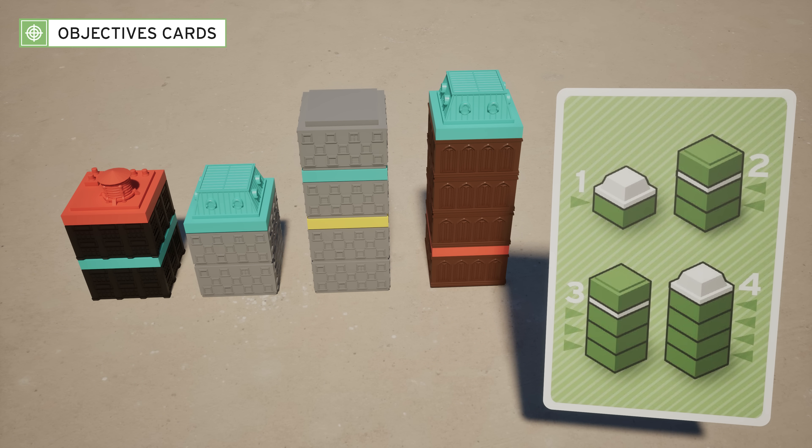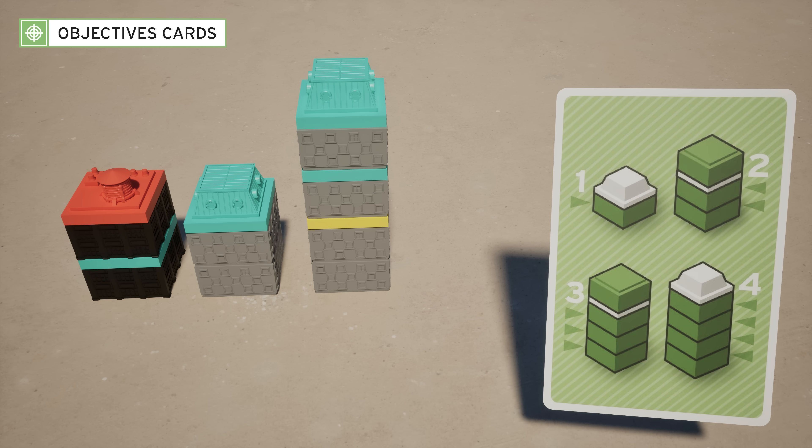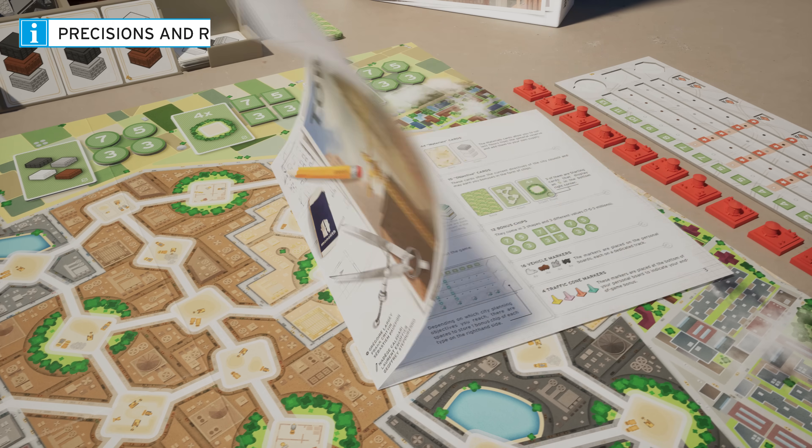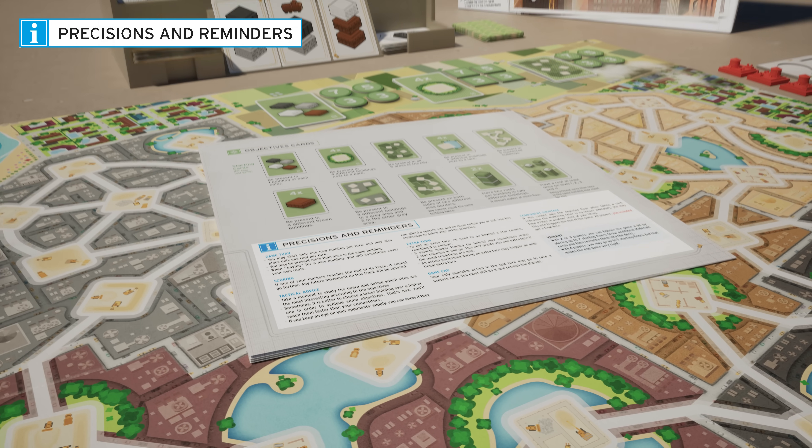To be present on the first, second, third, and fourth floors. Note that being present in the same building twice is permitted. To be present twice in two different buildings. More details and reminders are available on the last page of the rule book.